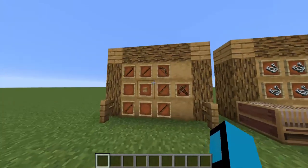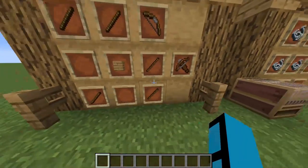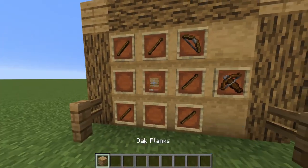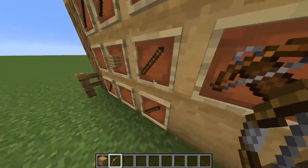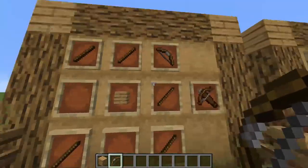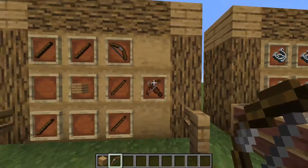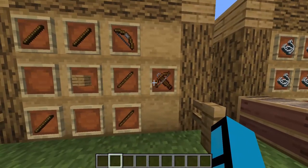First, we got the crossbow. I tried to go for a design with 5 sticks, 1 oak plank, and a bow. The oak plank is for the thicker part in the middle, and the bow is for the top part. The sticks try to make it into the actual shape, like the bow. That's the recipe idea I got for the crossbow.